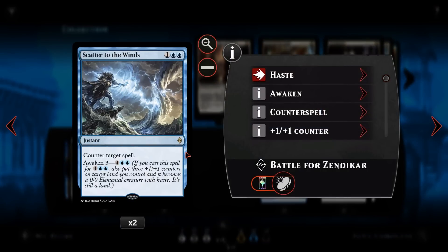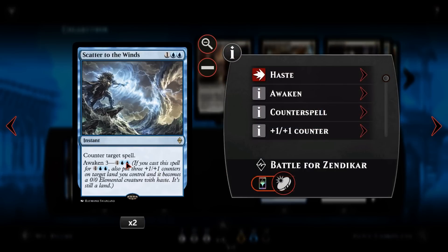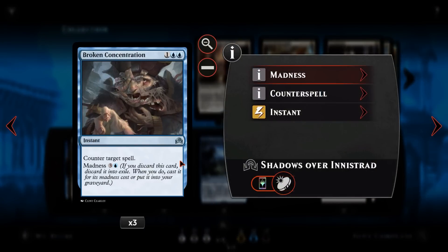We then have Scatter to the Winds — one of our ways of controlling the board. For one and two blue at instant speed, it counters target spell. It also has Awaken three, so if we pay six instead of three, we turn one of our lands into a 3/3. We can put this on a man land like Shambling Vent for a 5/6 lifelinking land, though it stays a creature permanently and opens it up to removal. We also have Broken Concentration — same thing essentially, one and two blue instant speed counter target spell, with a madness four if our opponent forces us to discard, though we'd rather just counter whatever's making us discard.